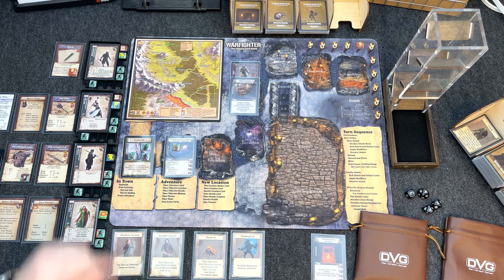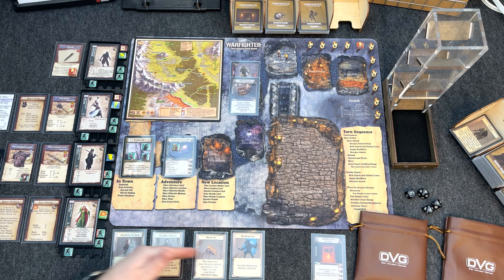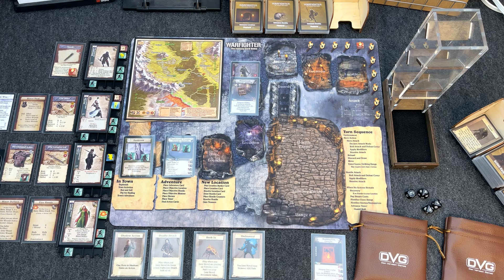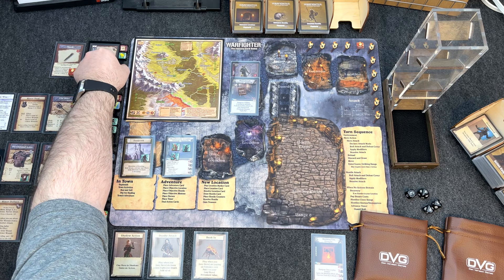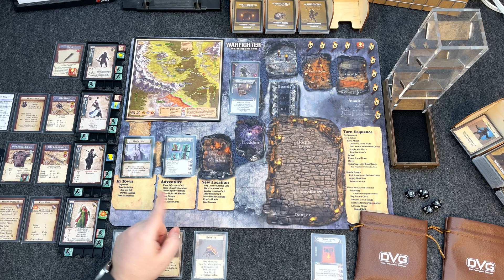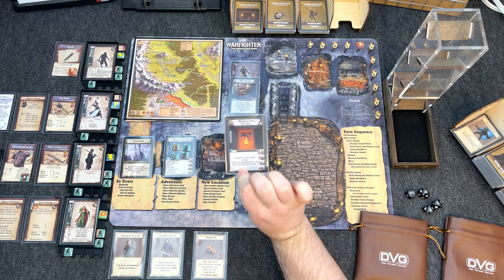Each hero has two actions, tracked with action tokens. Targeting counters — one through four — will be used when drawing hostile targeting. Colin spends an action and moves in with his one movement. Herka has zero movement so we discard Undaunted to cover the card cost and move her in. Whisper has one movement so he moves in spending just an action. Now all heroes are in the Danbrook Crypts, each having spent one action — one action remaining each.